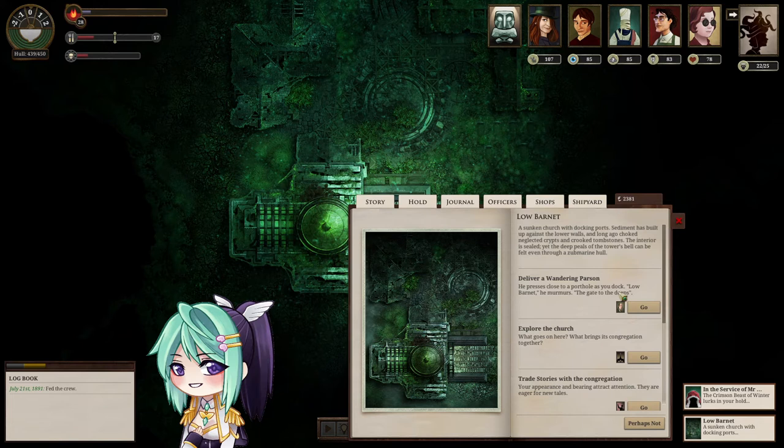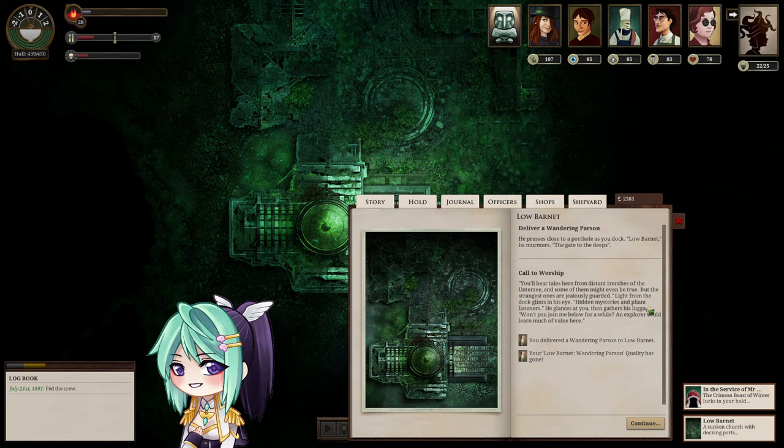I can deliver a wandering parson — we picked him up in Visage, I think, quite some time ago. He presses close to a porthole as you dock. 'Low Barnard,' he murmurs, 'the gate to the deeps.' Call to worship. You'll hear tales here from distant trenches of the undersea, and some of them might even be true. But the strangest ones are jealously guarded. He glances at you, then gathers his luggage. 'Won't you join me below for a while? An explorer could learn much of value here.'